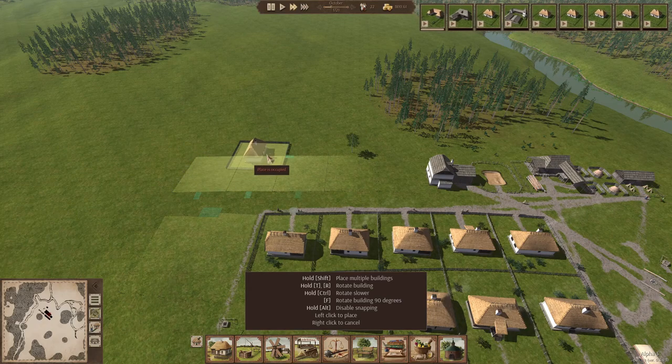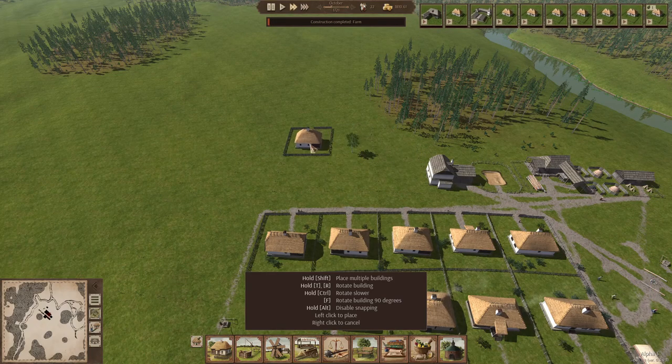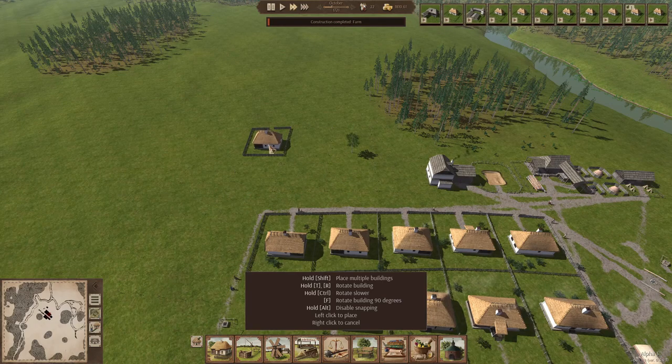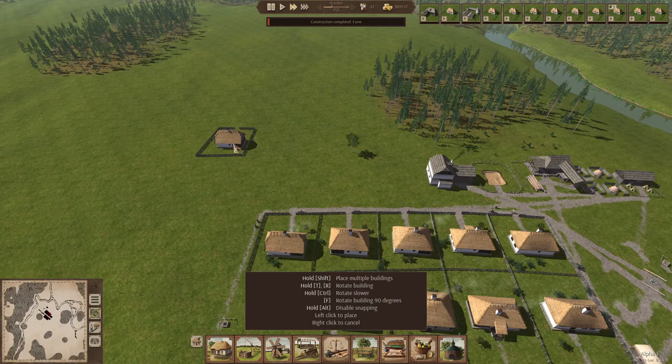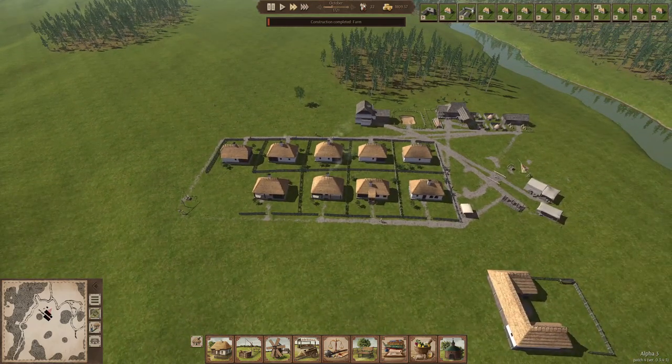I'll build rows of five — I don't really know why, but I like it that way. Just nice rows of five houses. Let's make sure they're all attached, it'll look nice. There's plenty of housing coming in, and our farm is done.